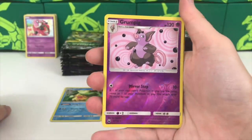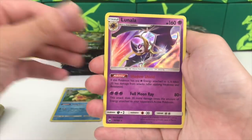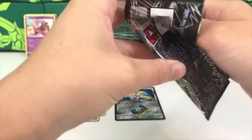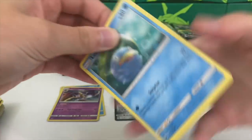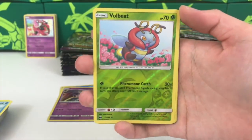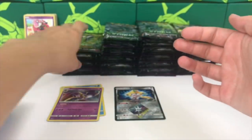Next up we have a Grumpig reverse rare - very cool - and a Lunala holographic. That is a new one for us. We've pulled it in reverse form before, but this is the first time pulling the holographic card. This video is most likely going up on Sunday.